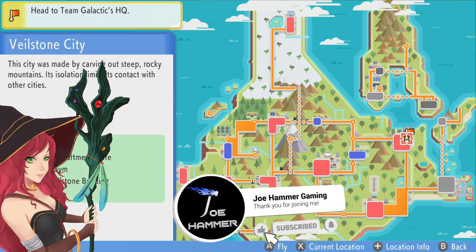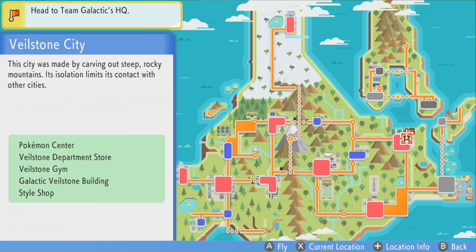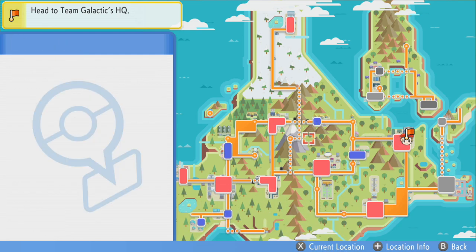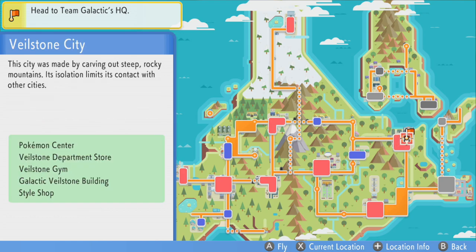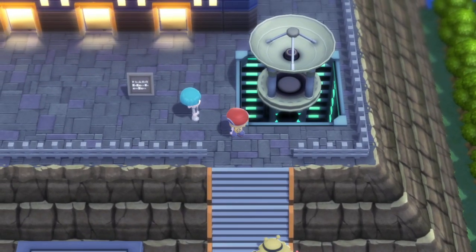Hello everybody, welcome back to PDSP — it's time for us to continue on our adventure. After you've cleaned up and got all the items you want, feel free to do some more exploration if you wish. For now, we are moving forward and dealing with Team Galactic's HQ slash base. We want to come to Veilstone City here.